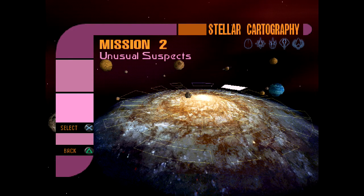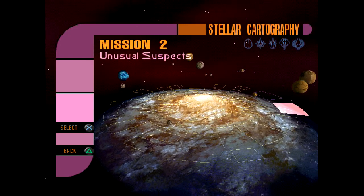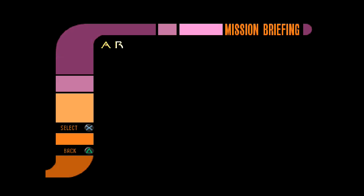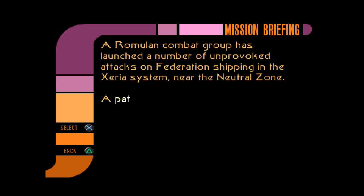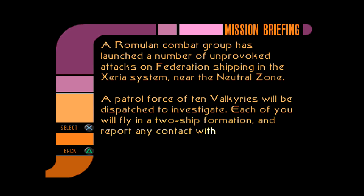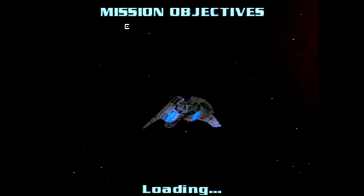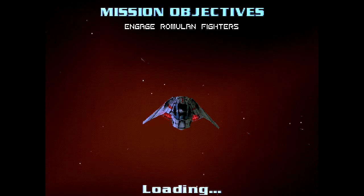So we don't need to do mission one — it doesn't look compulsory to me. Let's just go to mission two. A Romulan combat group has launched a number of unprovoked attacks on Federation shipping in the Zeria system near the neutral zone. A patrol force of ten Valkyries will be dispatched to investigate. Each of you will fly in a two-ship formation and report any contact with Romulan vessels immediately. So, a proper mission now involving strange Romulan activities — we're on patrol.